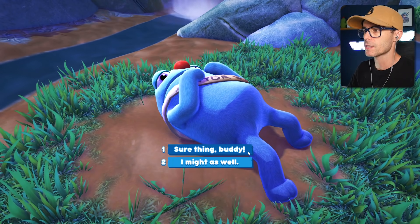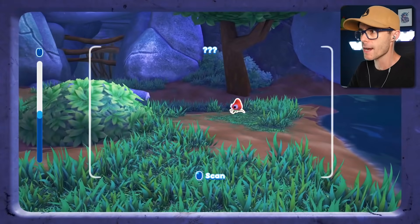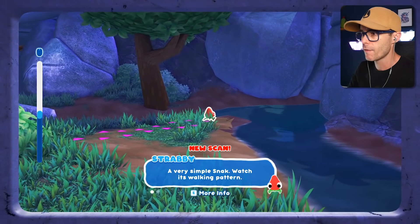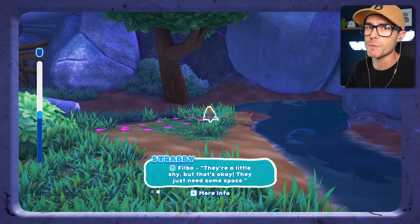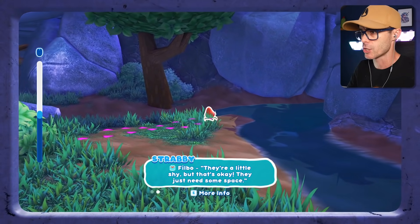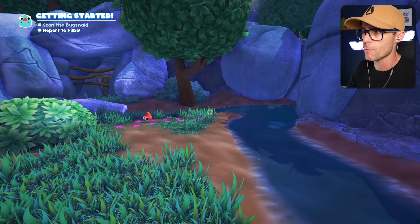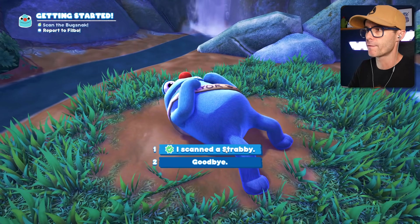We've got to get this guy something to eat. Press F to open the Snackerscope. We get to scan him. That's a strabi — a very simple snack. Watch its walking pattern. This game reminds me of Slime Rancher so much, that's why I decided to play it. I thought it'd be a lot of fun. You guys know I love Slime Rancher. Let me know in the comments if you've seen my Slime Rancher videos — all 1,000 of them. I scanned a strabi, Philbo.